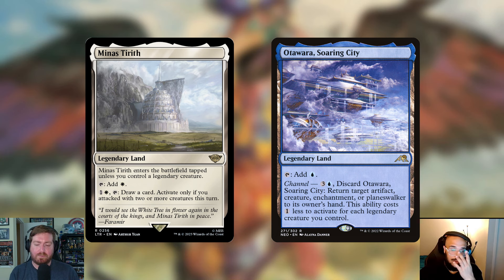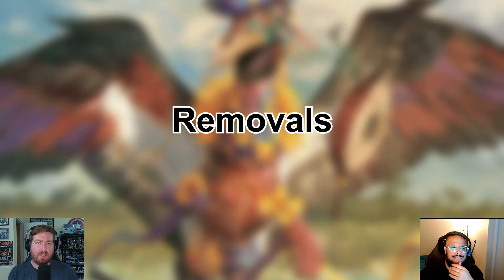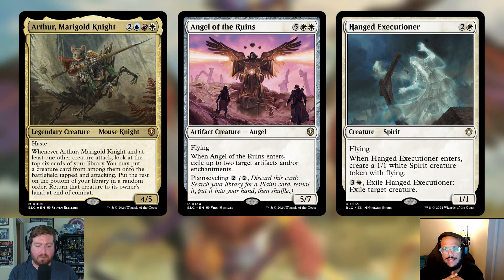That's all the additions. Now it's time to make room — here are the cuts for Family Matters. Before getting into the cuts: this deck was built a certain way, and you're welcome to build it however you find fit. Steven prefers a low mana curve. With that, a lot of the heavy hitters in the deck were cut because their ETBs weren't super strong or were too expensive. The backup commander, Arthur Marigold Knight, is the first on the chopping block.